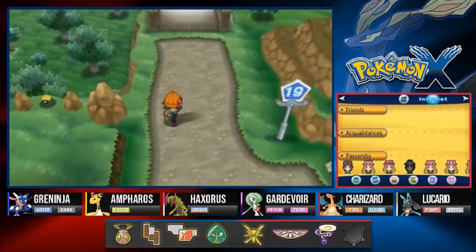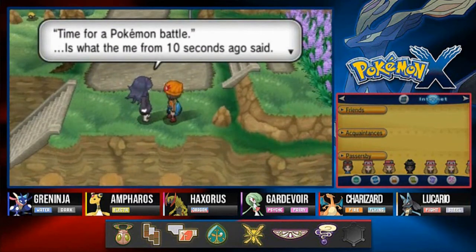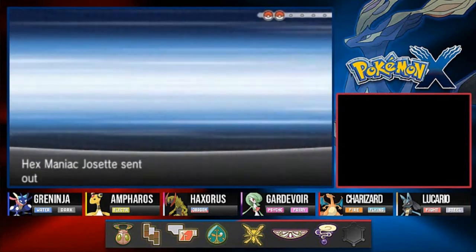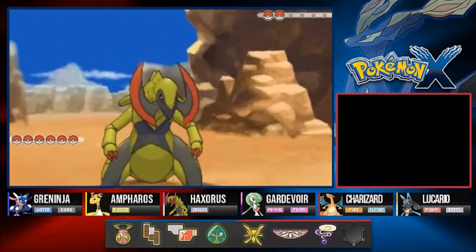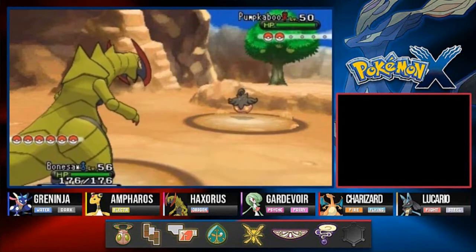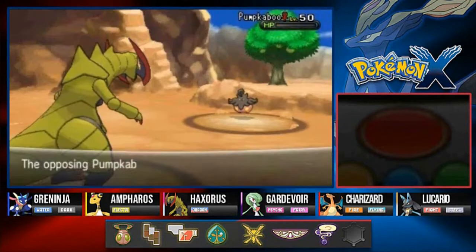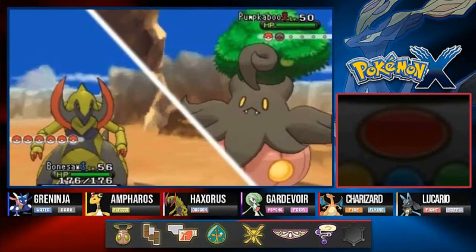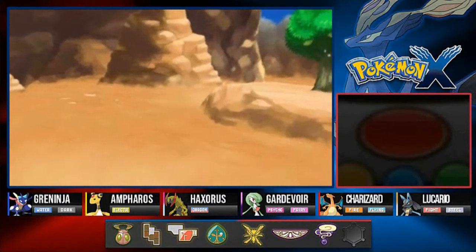Going into Route 19 we're going to be battling a bunch of people. There's a Hex Maniac - Jose wants the battle and coming out with a Pumpkaboo. A perfect Pokemon especially for the month of October - Halloween is coming up! She's coming out with another Pumpkaboo. Dragon falls - oh yes, Pumpkaboo down. It has like two eyes, very appropriate for Halloween.